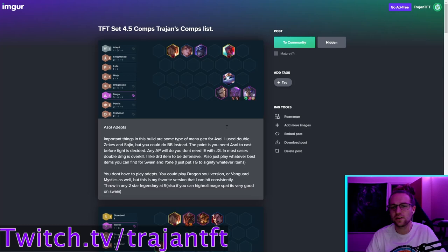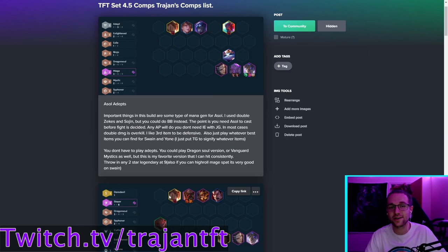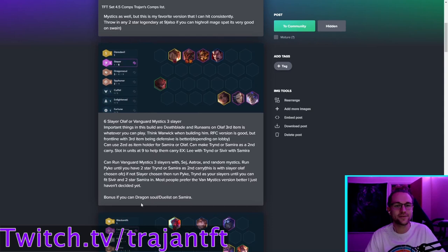If you can't get all the mana generation — since that's a high-roll setup — and you end up with GA, Jeweled Gauntlet, and Gunblade, you'll actually frontline your A-Sol instead, because he needs to get two casts off. With a GA and Gunblade frontlined, he'll get those two casts, which become four with Mage buff. A-Sol is my favorite carry but we'll move on.